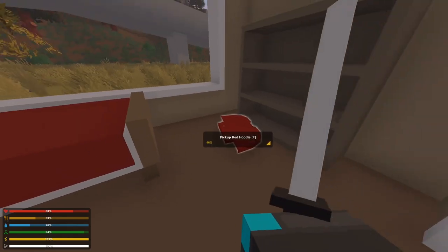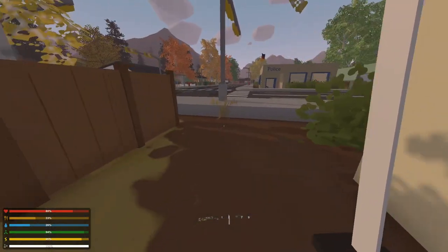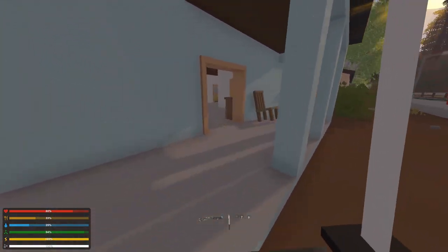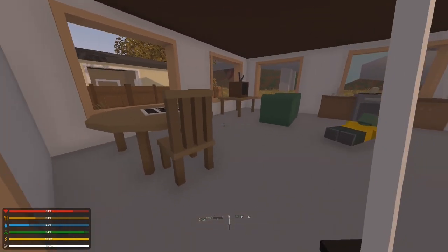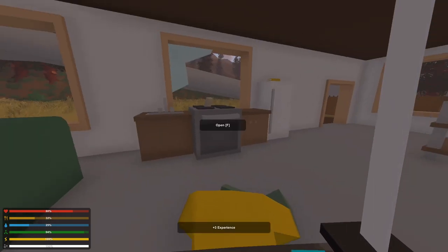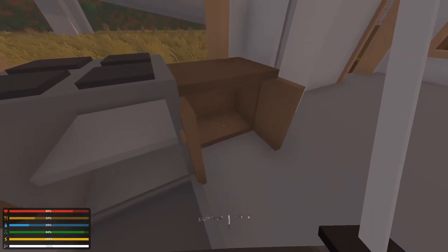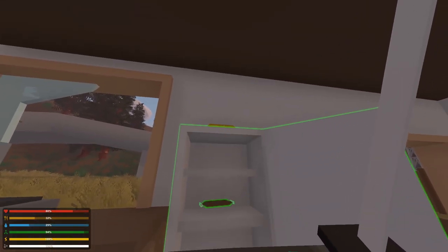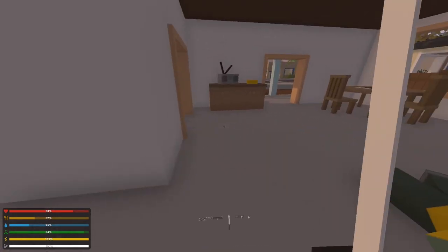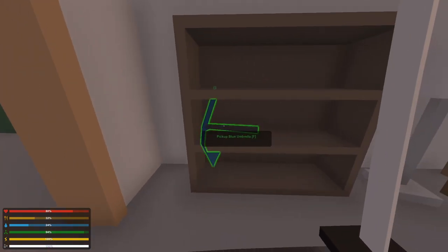It's getting dark and I want to get out of this town before nighttime, because there's a small chance you'll get a blood moon — or rather a full moon. At full moon, the zombies get a little nastier: they get red eyes, they get stronger, and I'm pretty sure they attack harder as well.